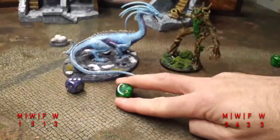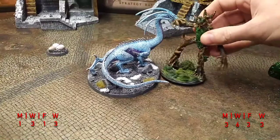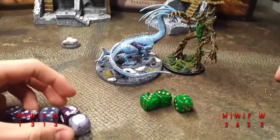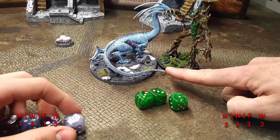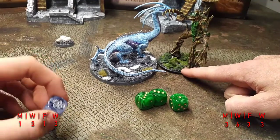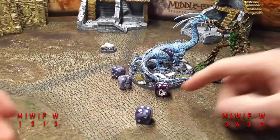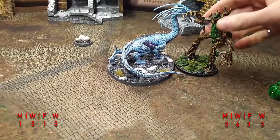Priority again goes to the Drake — still within 3 inches of the eggs, still fearless. Drake charges. Three dice for Treebeard, five for the Drake. There's a six for the Drake, Treebeard fluffs — Drake wins! Strength 7 against Defense 8, needing fives to wound — with five dice. Rolling... all fours. No wounds! Only one Might on the Drake — not worth spending. Treebeard is knocked back an inch.